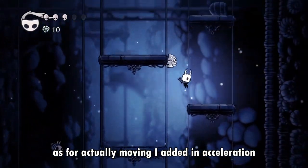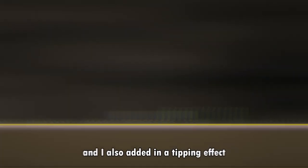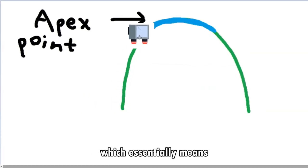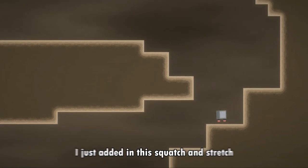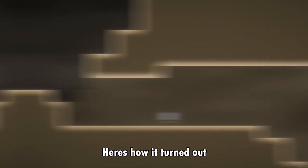As for actually moving, I added an acceleration which makes the player feel even better to control, and I also added in a tipping effect which I think looks pretty nice. Lastly I added in a jump apex, which essentially means when the player reaches the maximum height of their jump they will be able to move in the air better. To finish off the movement system I added in squash and stretch for when the player jumps, and with that I finished off movement.